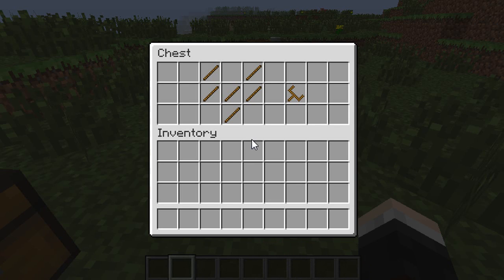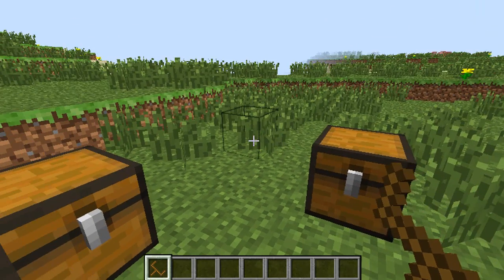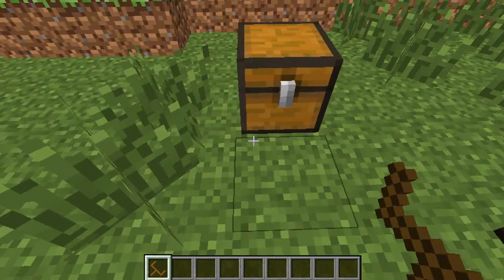It's an extremely simple and cheap recipe. It costs six sticks and you just put them in a Y shape — the letter Y — and you get a thing called a chest transporter, which looks like a little wooden claw.